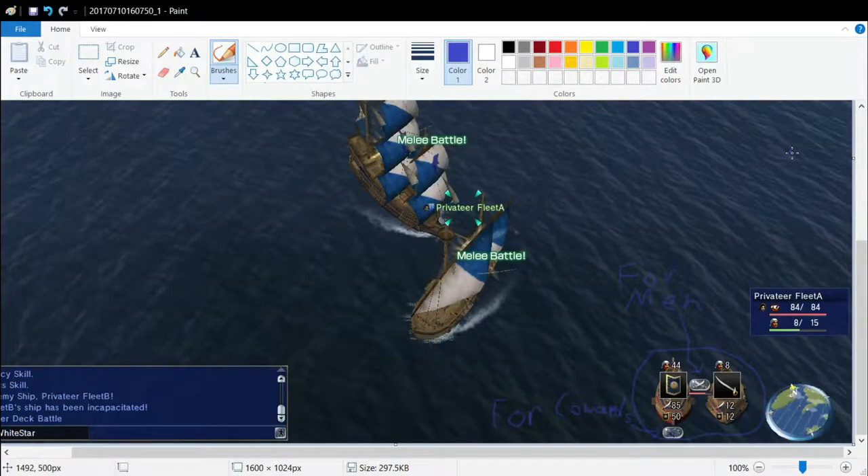Up here on the top right will be the skills, and some skills help during combat. For instance, I have assault, which means a bunch of crazy dudes with swords jump over onto the enemy ship and start messing things up. There should be three skills like that which help you in combat, and they function like rock, paper, scissors.